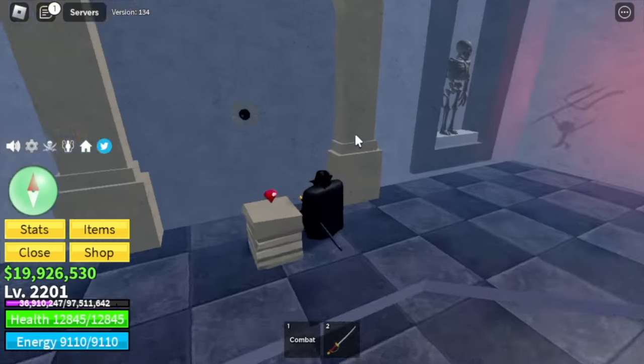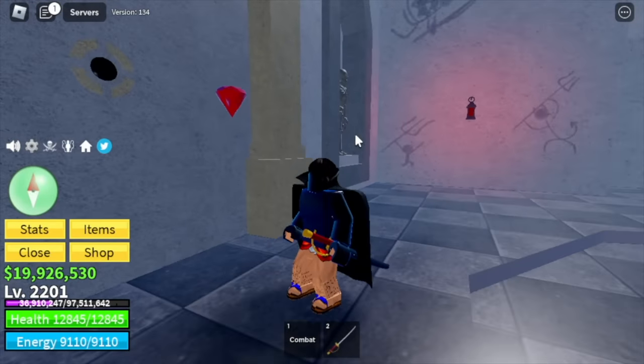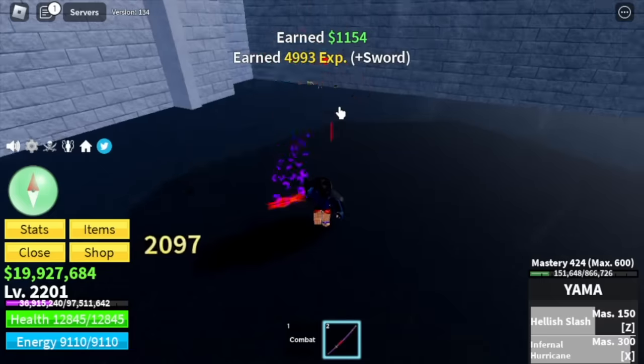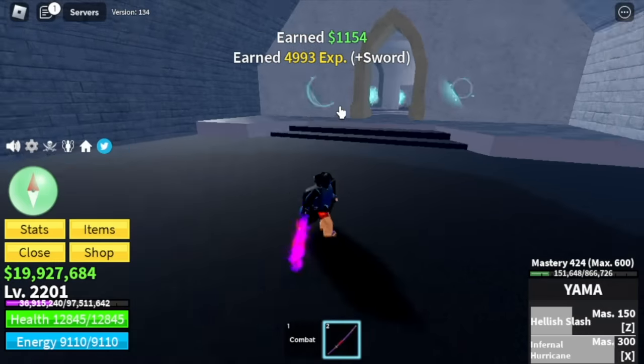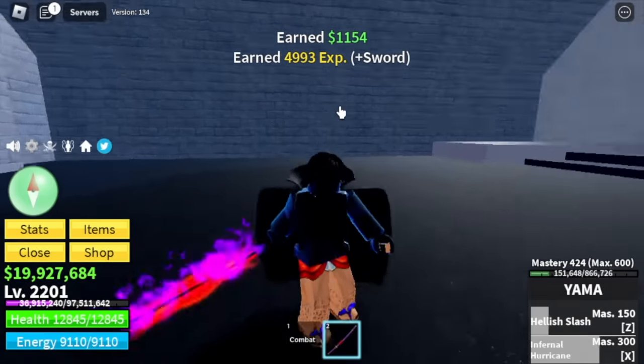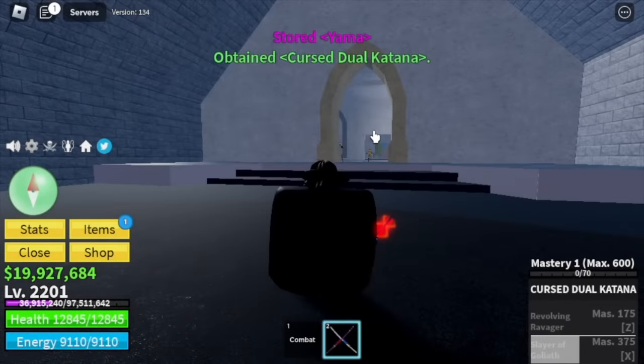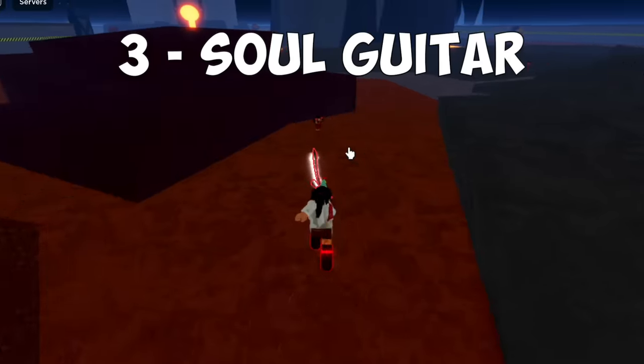Then summon a boss. You can only damage him using the swords — I used Yama here, though I'm not sure if Toshita works too. After defeating him, you will get the Cursed Dual Katana. This one's really hard — even harder than number 3, the Soul Guitar.